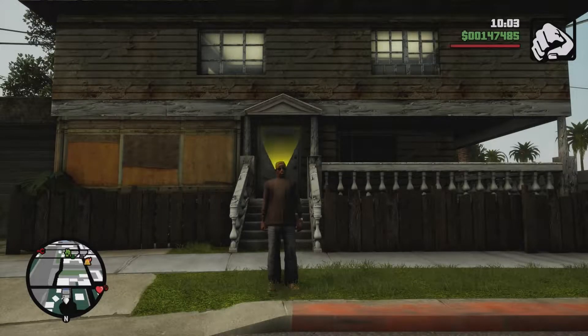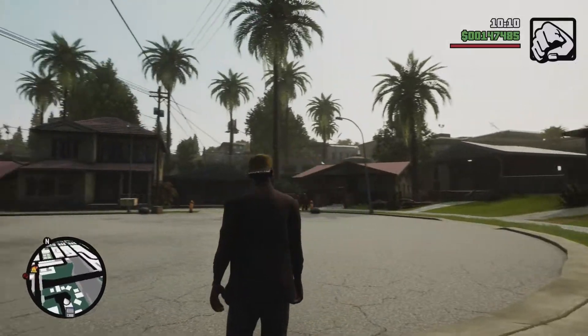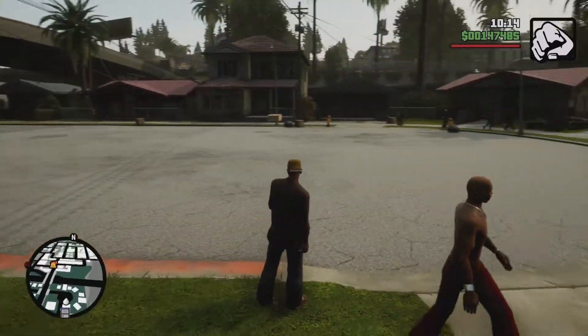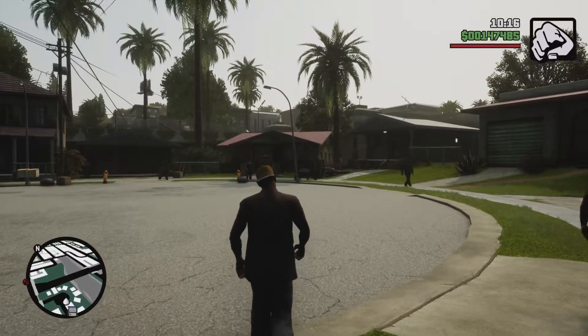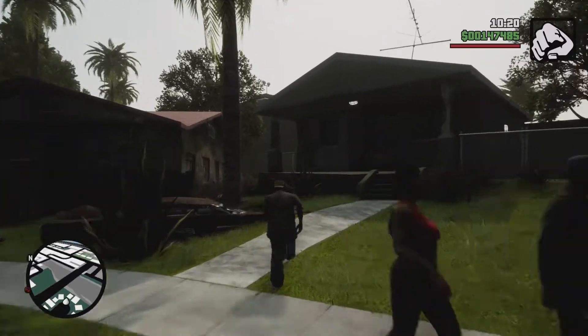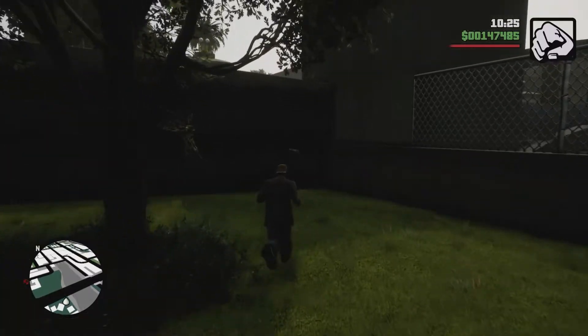So right after you beat the first mission, you're going to end up here at the Johnson House. We're in the cul-de-sac, right up front of the house. What you're going to want to do is go back this way, behind this house here. Run past the palm tree, and right in the back corner you're going to find the pistol.